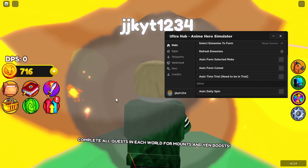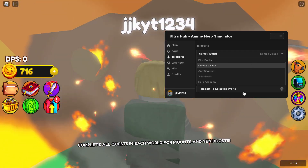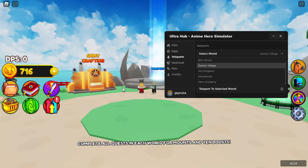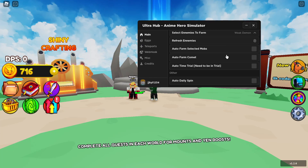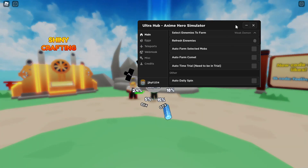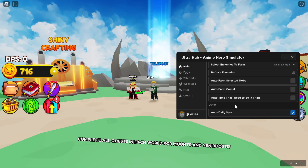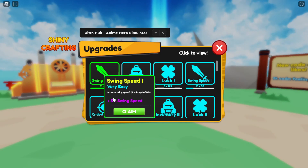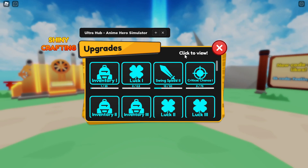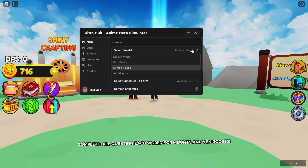Now let's try auto time trial — I'm guessing I'd need to be in a trial for it to do it for me. Let me teleport out and try auto daily spin. I have one spin available and if I enable auto daily spin it should do it automatically. You can also get all these upgrades as well.